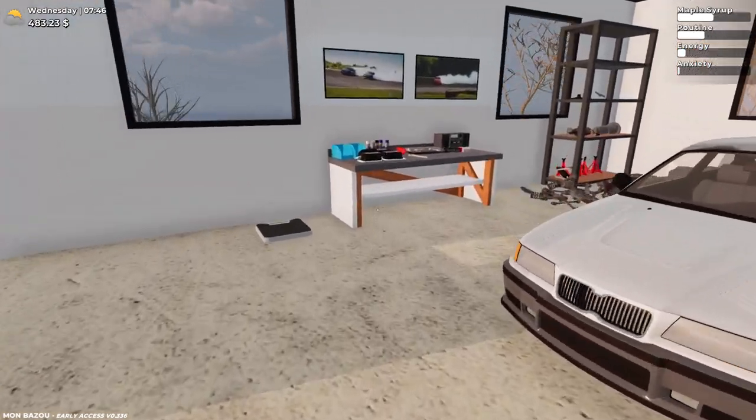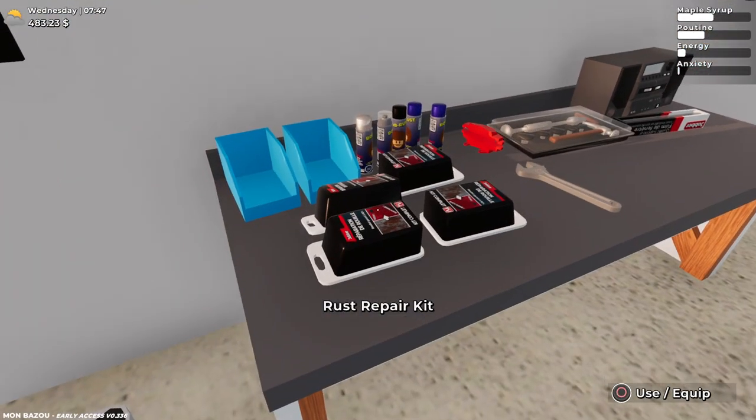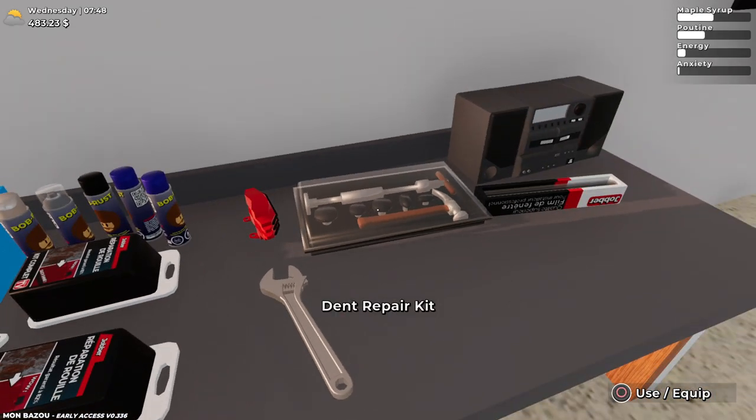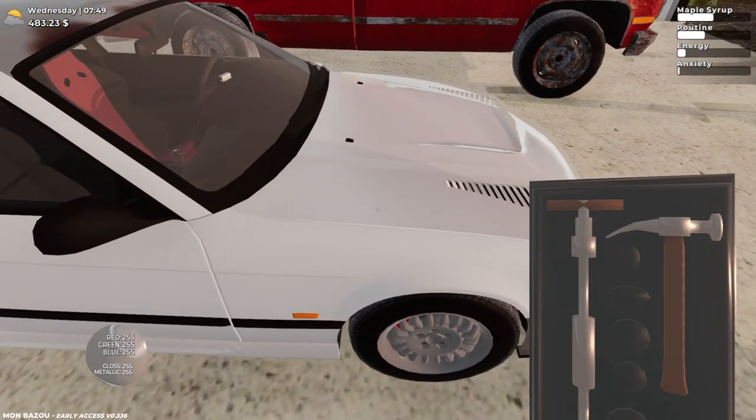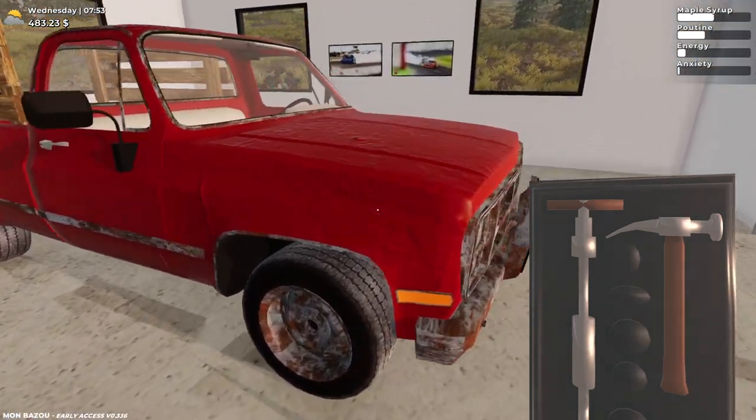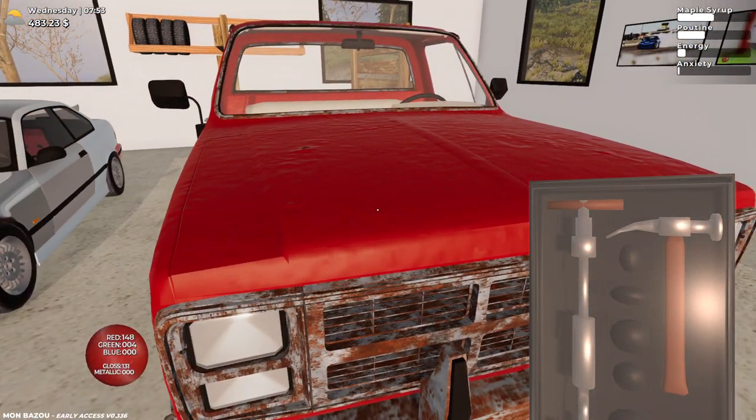Yesterday in-game, I bought a handful of rust repair kits at the gas station — we got four of them here — including the dent repair kit from the last video trying to restore my Koenig. So let's go the easy route and fix the hood of this truck.